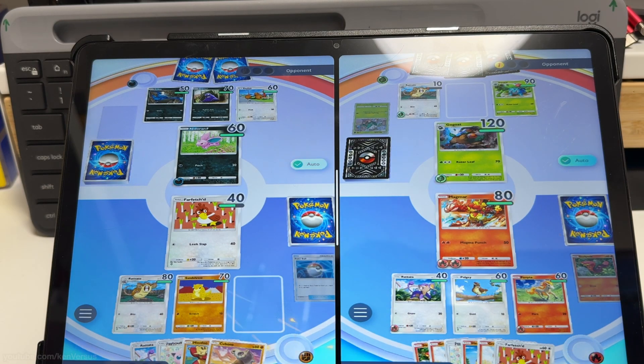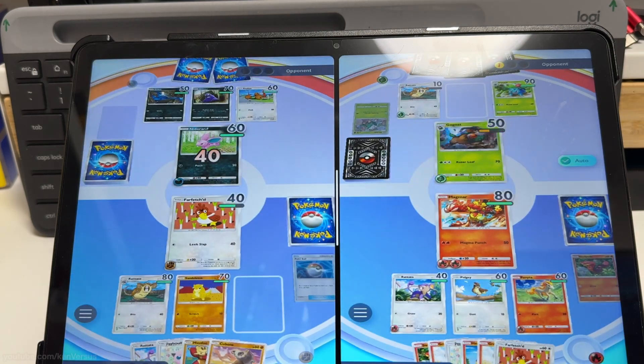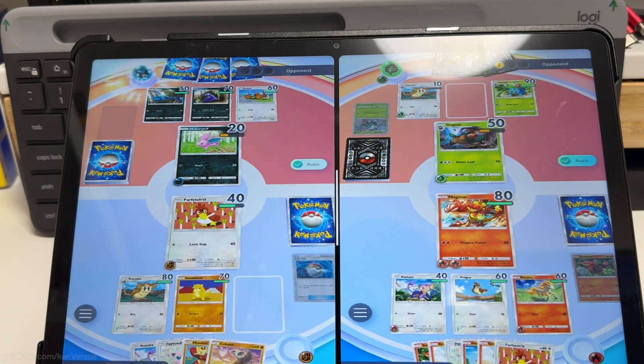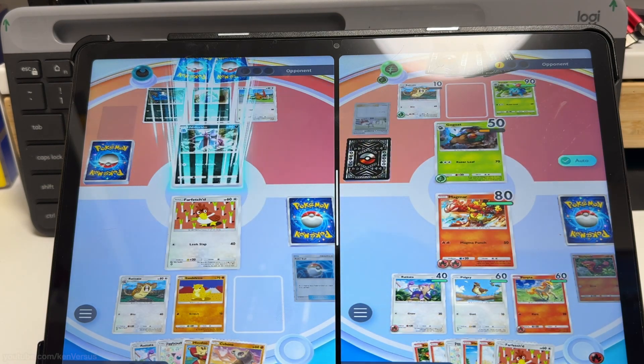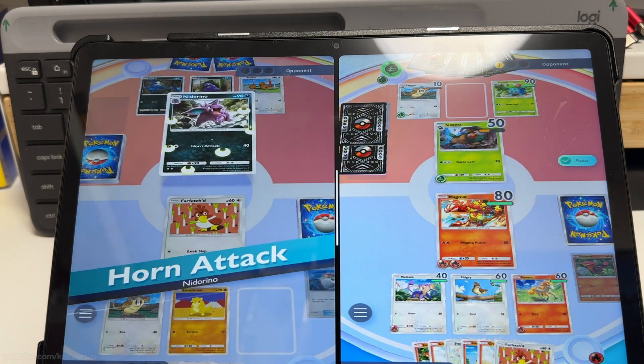It's recommended to use a tablet for obvious reasons, since it has a bigger screen to accommodate having both TCG Pocket play fields. Most Android devices will allow you to run apps in split screen. You may want something more powerful since it's running two concurrent apps.